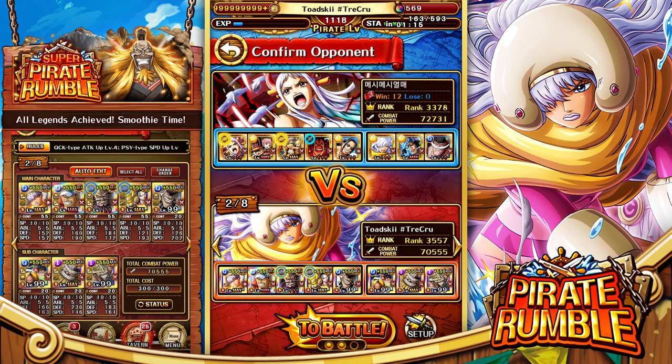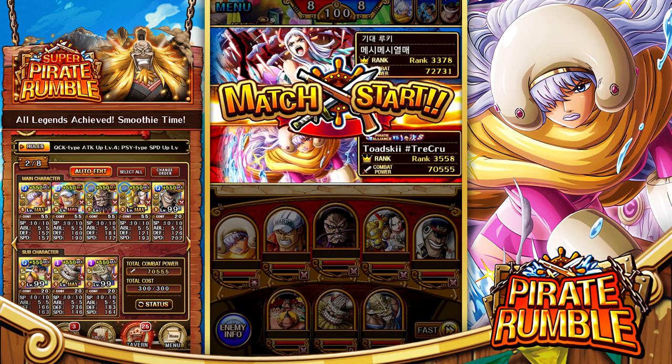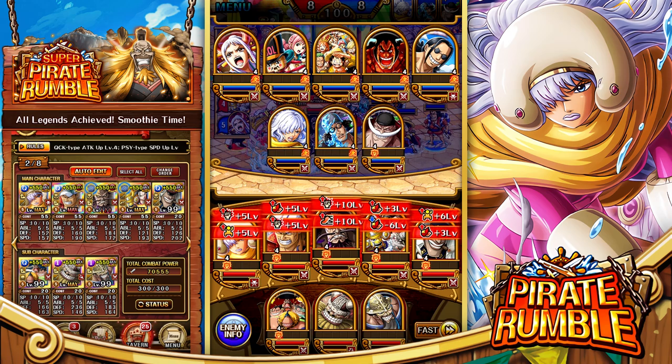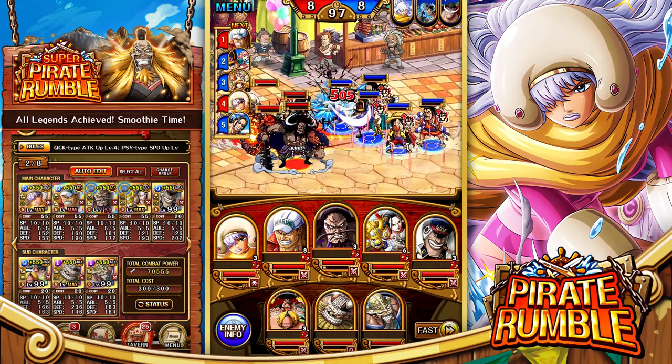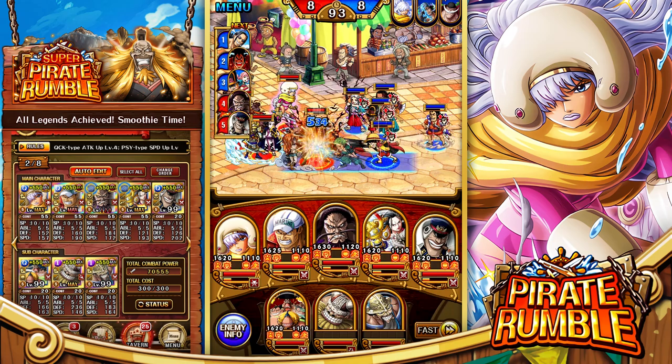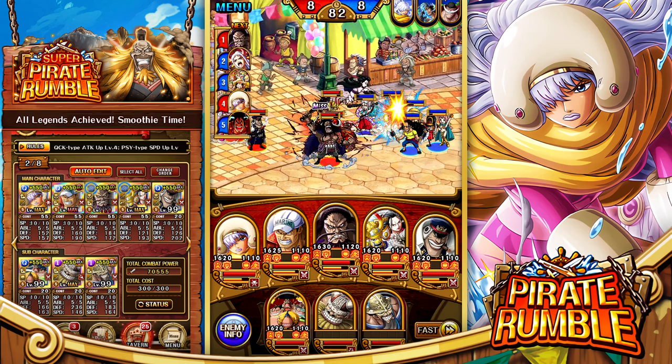I saw this team and I couldn't get away from it - I wanted to challenge it. The main reason I targeted this one is because Wano Law is not present. If you're running this team, you want to avoid Wano Law at all costs - the reduced CT and increased CT to their side of the field is always a bad time. However, versing a side team with no Wano Law, we could have a chance. Cyan and Dex are the two best teams right now in rumble - incredibly good in a lot of different situations with very good offensive and defensive capabilities.